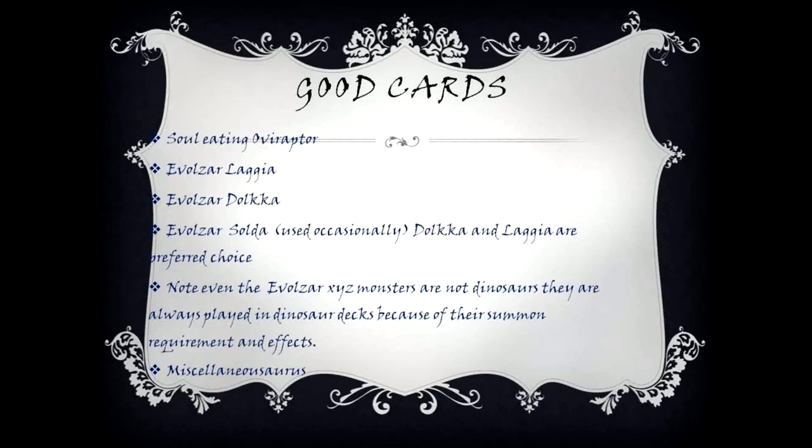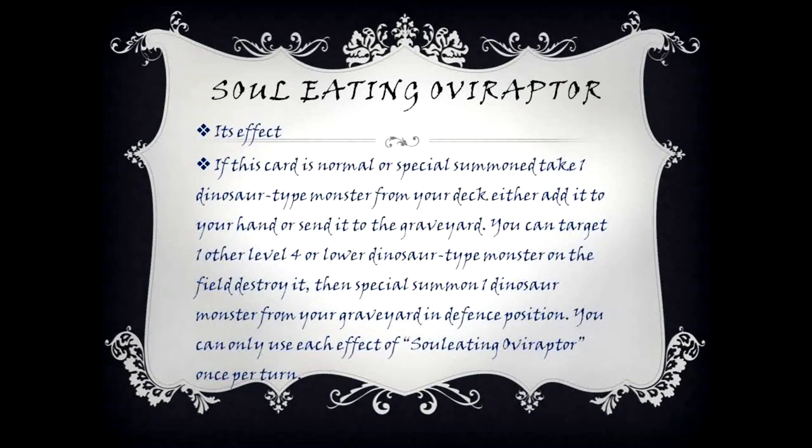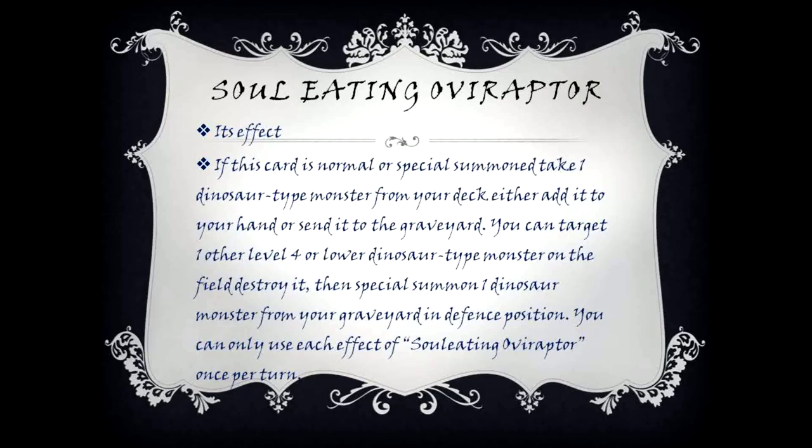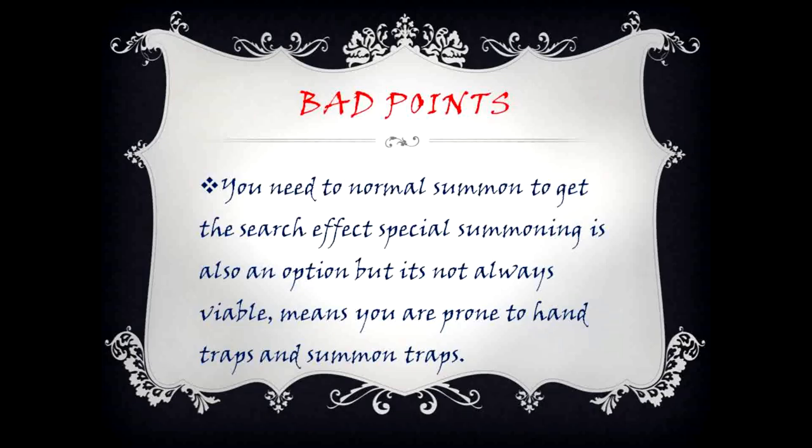Miscellaneousaurus and Soul Eating Oviraptor are key cards. Soul Eating Oviraptor's effect: if this card is normal or special summoned, take one dinosaur type monster from your deck — either add it to your hand or send it to the graveyard. You can target one other level four or lower dinosaur type monster on the field, destroy it, then special summon one dinosaur monster from your graveyard in defense position. You can only use each effect of Soul Eating Oviraptor once per turn.